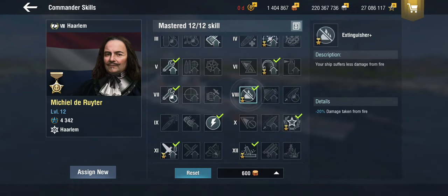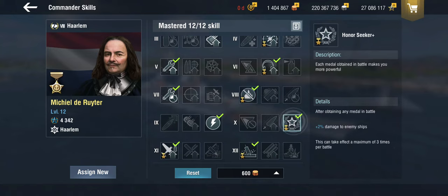On top of that, he has Extinguisher Plus, so he gets an additional 20% damage reduction on fires, which is useful if you're playing a utility role and putting yourself in harm's way against enemy aircraft. He's also got Honor Seeker Plus, which gives 2% extra damage for every medal you get — but you have to actually get medals. The thing is, that's not really what these ships are for, so if you rush ahead into the enemy, you get yourself killed.